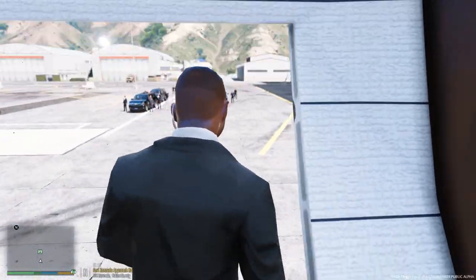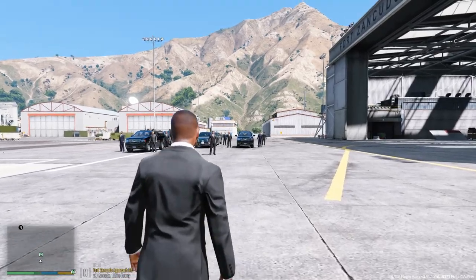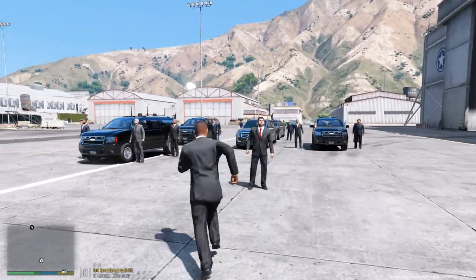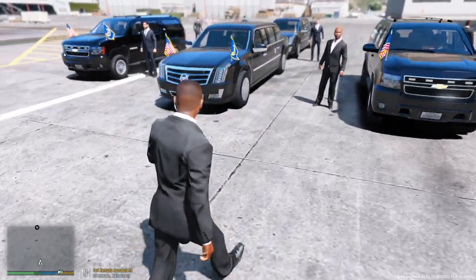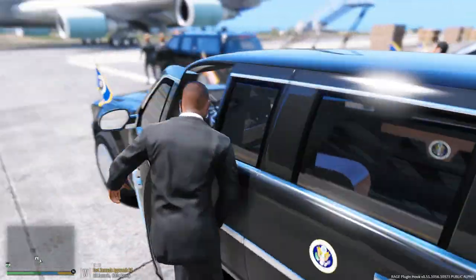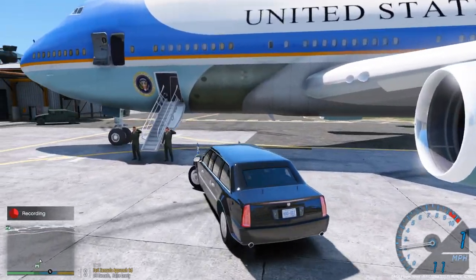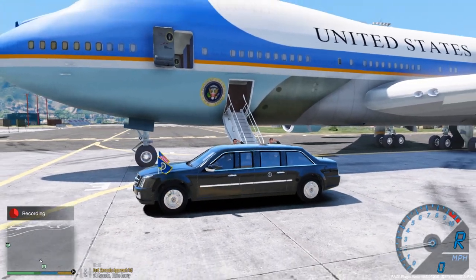Here you can see we have the motorcade standing by. All the guards are out just watching. The President is inside that first limo so I'm going to go ahead and get him. We are going to park up the Beast right next to Air Force One and let's go ahead and get the President off.